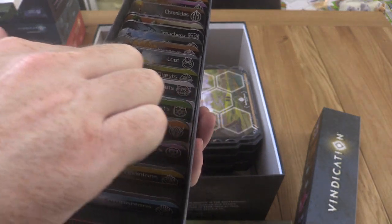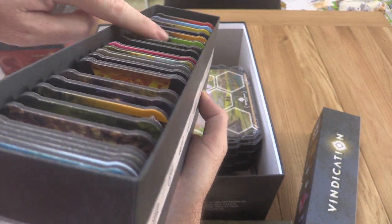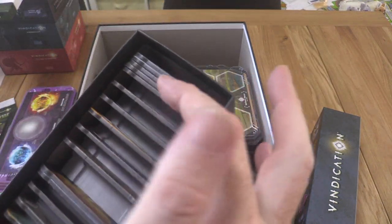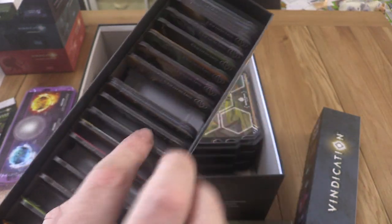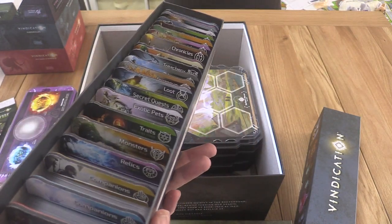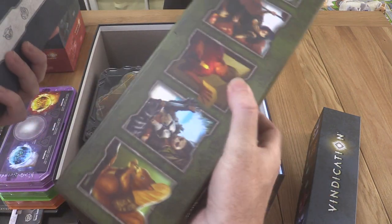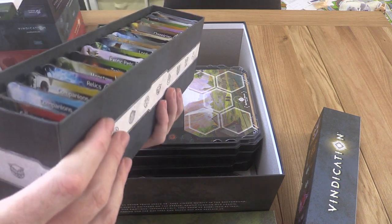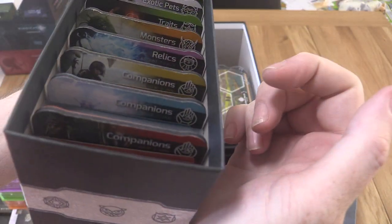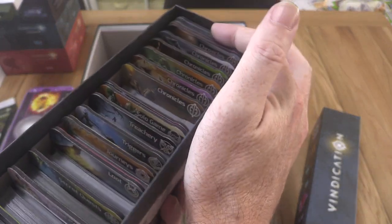Nice and easy to see exactly what you're looking for - you can put the words at the top, or flip them around for just the color coding. At the back I've got a bunch of unsleeved cards and I've slotted the new unsleeved cards in their spots. This fills up fine for now, but with sleeved cards they'll fill more room - that's where the extra second tray comes in handy.